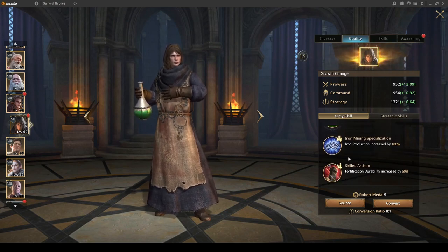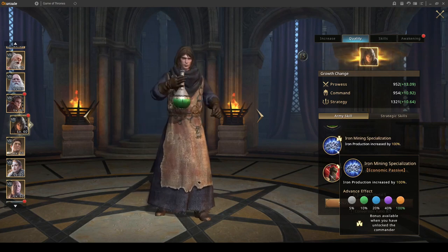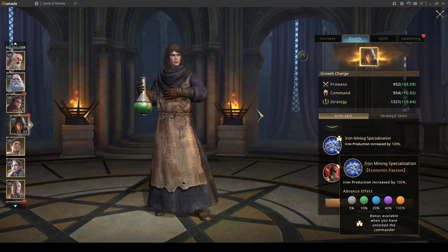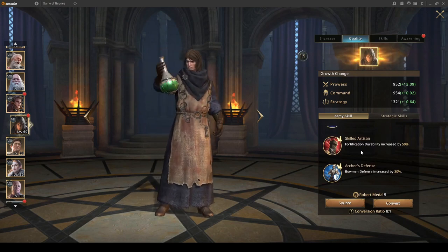So let's start with the building and resource bonuses. Iron production is increased by 100% at gold quality, so with three stars he'll give you 160% iron production. Like I said, for your hyper farm that's really useful.